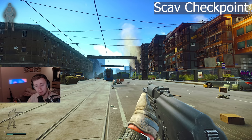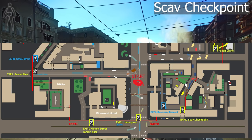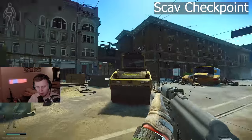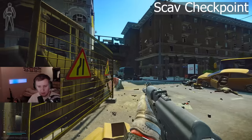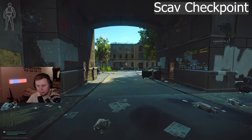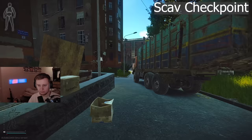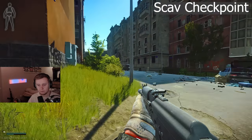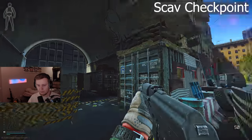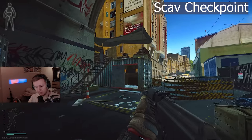Our next few extractions are at the bottom of the map. The point of interest is Pinewood Hotel. The first extraction is called Scav Checkpoint and it's pretty easy to find. You just need to go to the opposite side of the road. You will see a black flag right there — go under that arc, turn right, and just keep running. This is the Scav Checkpoint extraction. You come here, you leave. Easy peasy.